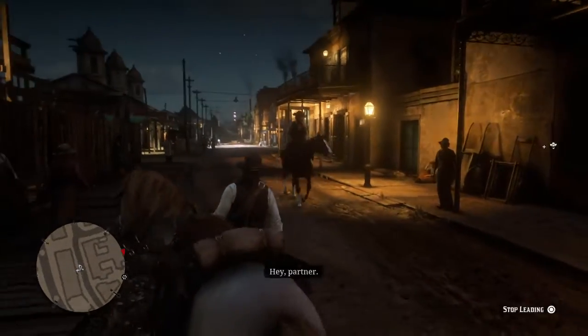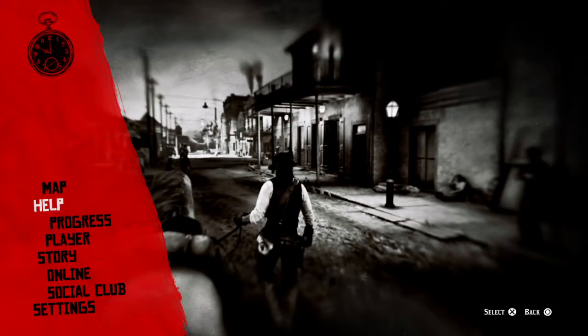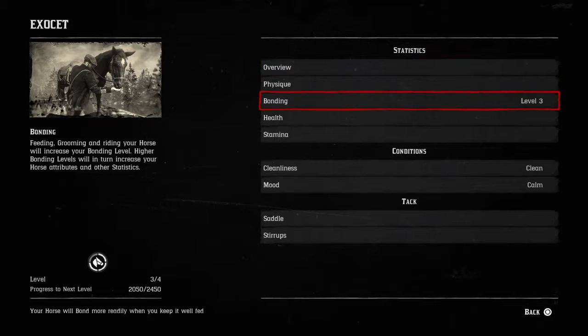Chaos notwithstanding, that's about three minutes of horse leading, so let's see how that's got us. Horse bonding — that's got just about a thousand, just over a thousand horse bonding points in three minutes. So it's about 300 per minute, which is pretty good.